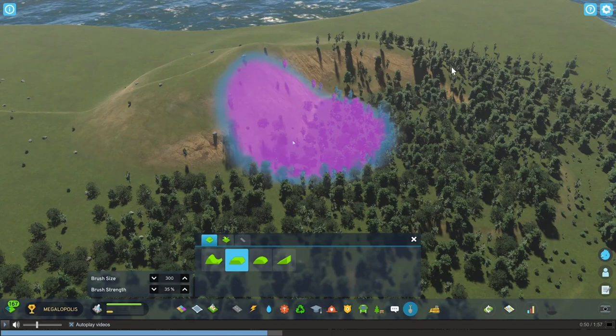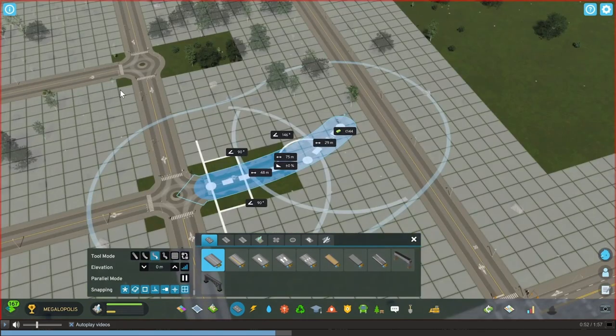We got terraforming — that would be pretty nice. I'm still not really a big fan of the menu, but maybe that's something they'll change. I was kind of looking for more realistic menus, but I guess that's stuff that can be fixed with mods. It doesn't look terrible. The gridding of the roads and stuff — it looks like we're going to get a little bit better tools for placing roads.